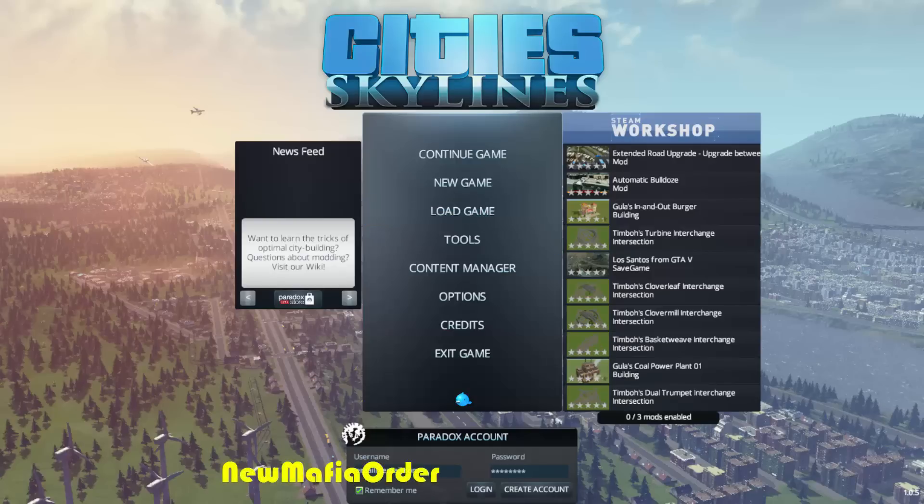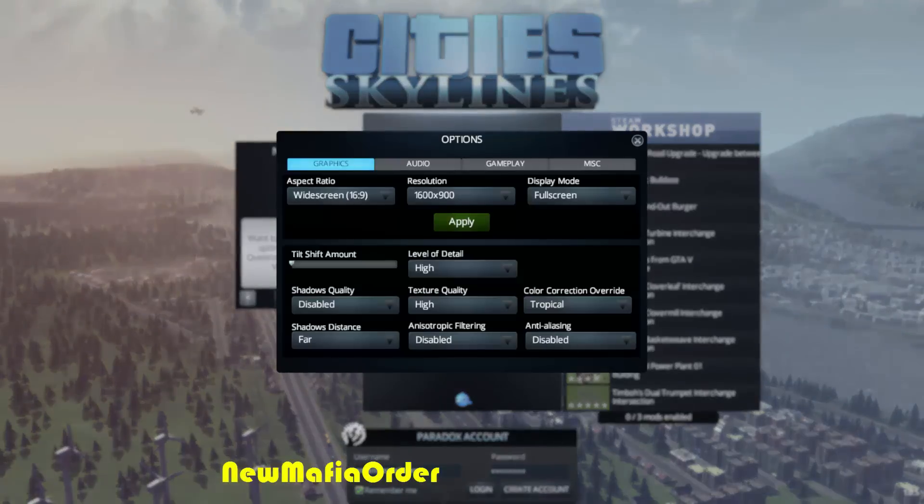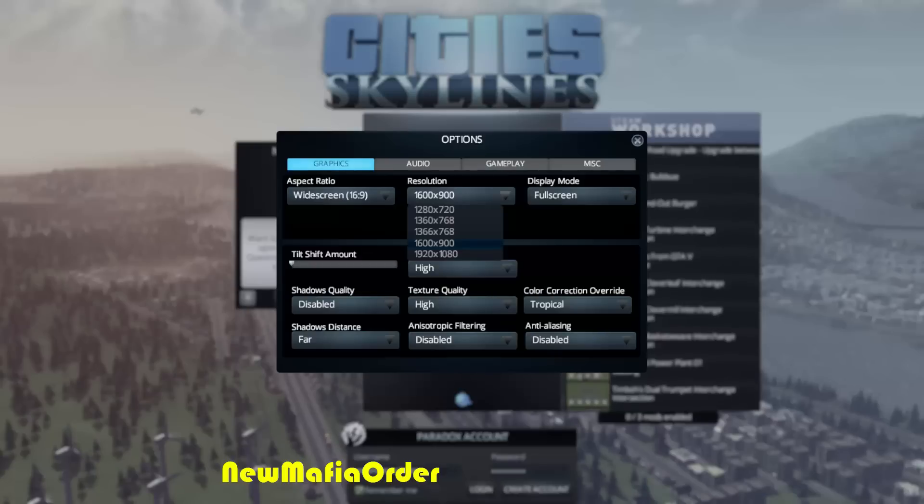Hello guys, this video is for people that want to increase their FPS or performance on Cities Skylines. What you have to do is click Options, and if you want to increase your FPS, lower the settings.